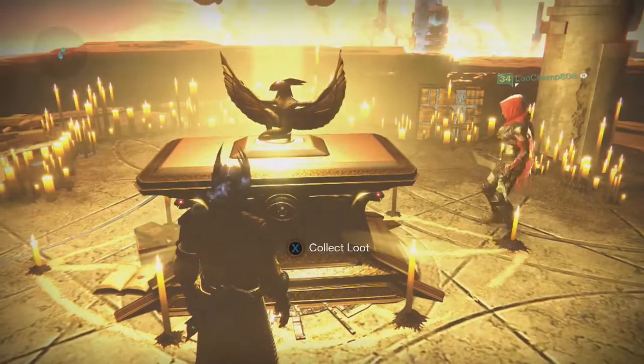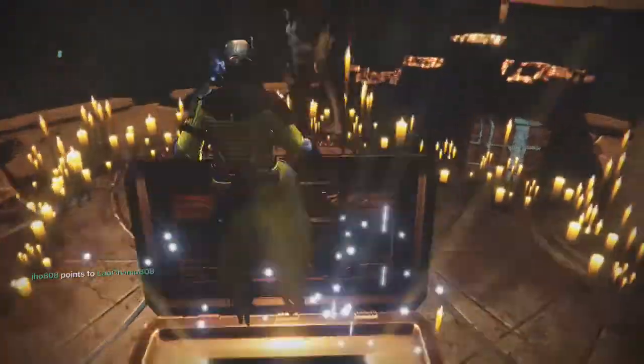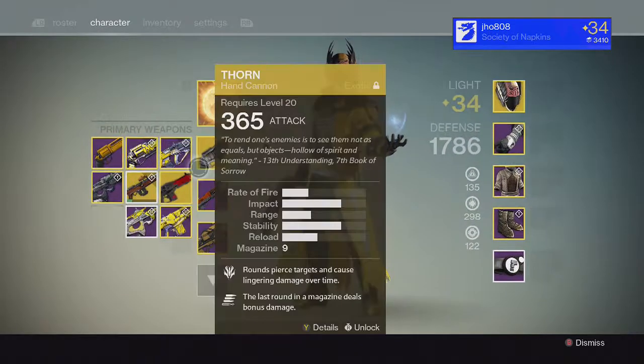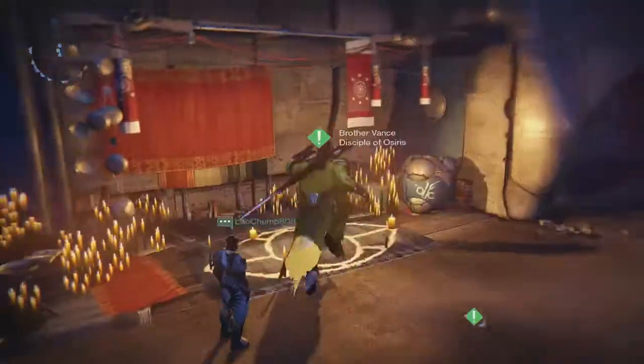Going into my Warlock, from the Lighthouse chest we got the Scholar Scout Rifle, Etheric Light, and six Motes of Light — something a little bit different. I usually get the Summoner like 80% of the time, that's what it seemed like in the past few weeks. But this one was a Solar Scholar, which is one I already have, so I don't really need that one.